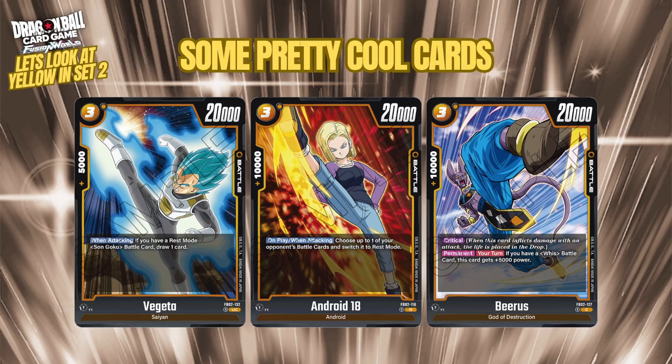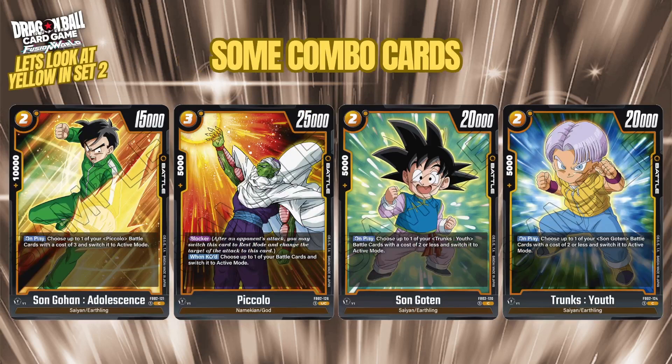Beerus is a free cost 20k with 10k combo that comes down with Critical, adding more critical pressure in yellow. He also has a permanent effect: if you have a Whis battle card out, he gains an extra 5k power. If you play on curve you can play Beerus alongside Whis, which is a pretty cool combination.